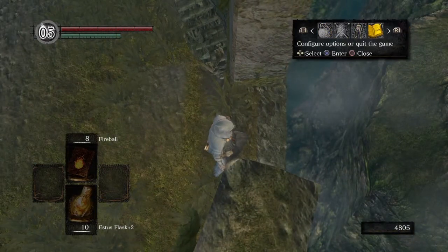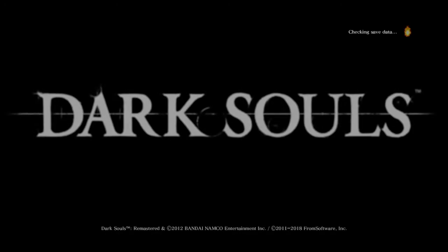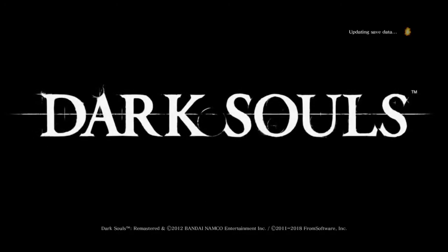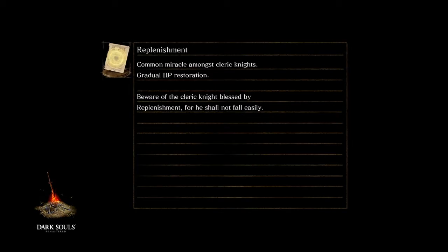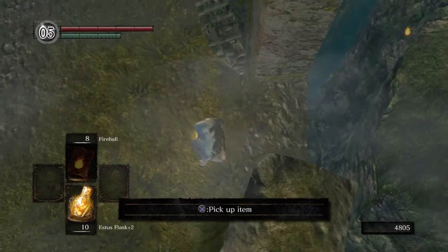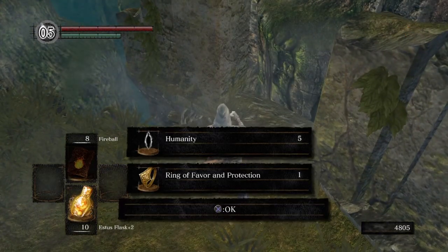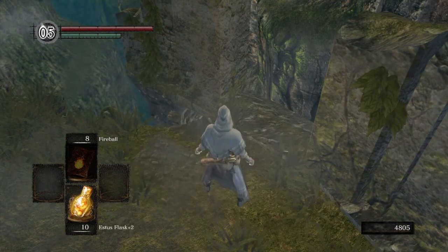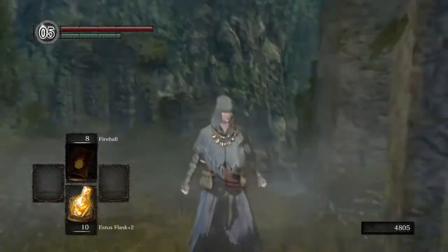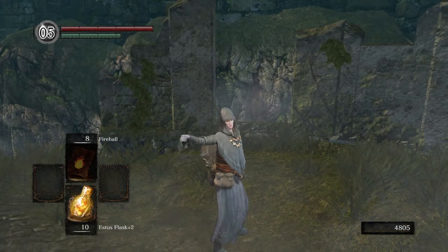Anyway, remember to quit and reload the game of course so you can claim your treasure. You want the amazing Ring of Favour and Protection and the 5 humanity he drops as well. But quit reloading just resets the ring and the humanity there. And there you go, that's it folks. Ciao for now, see you in the next one.